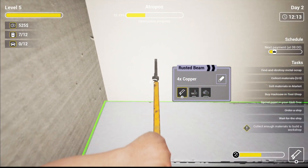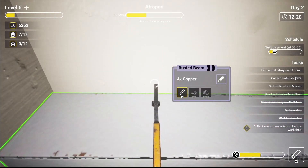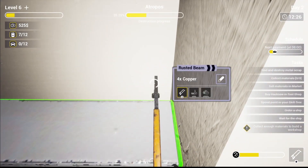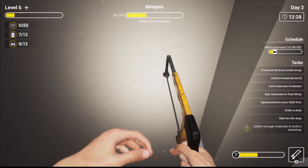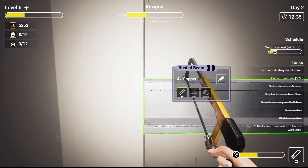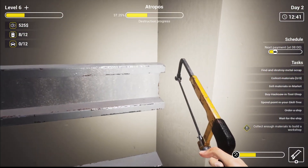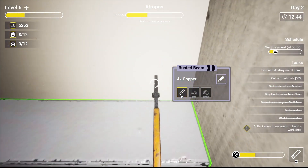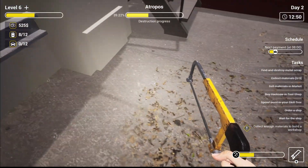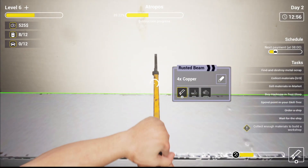It looks like these have got copper in them — let's choppy choppy as much as we possibly can. There we go, and got you over here. Should give us a couple of pieces of copper at least. Let's do this one as well while we're at it. Let's go in and check the bridge — apparently there's some really good stuff in the bridge for us to gather. Got you, and we'll get you as well — squeeze in there.